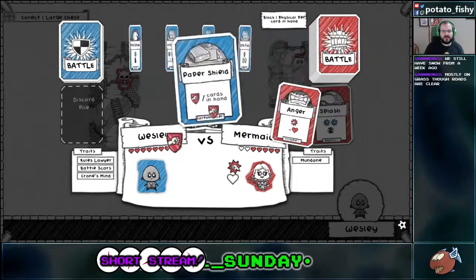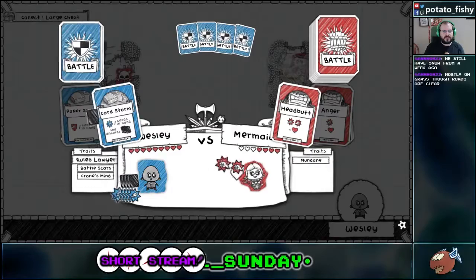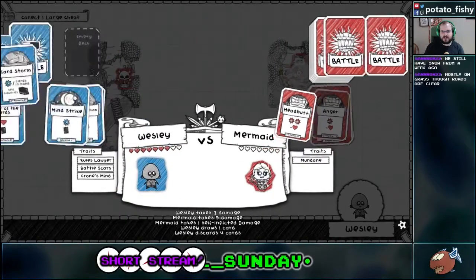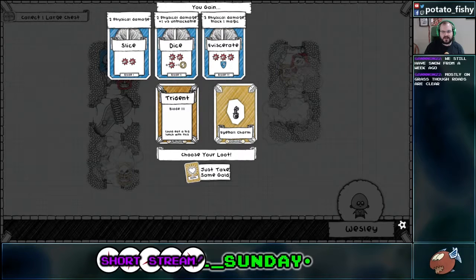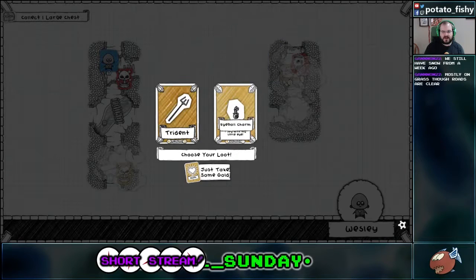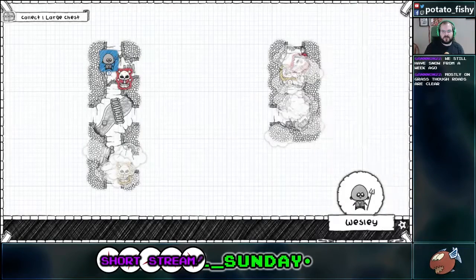Don't have enough cards in hand to really... oh no, that would have worked, because she was going to take one damage. Okay, well then. There we go. Fire Blast or Trident. Wow, the Trident adds a lot of attacks. But this adds health and fire, whereas this adds blade. I think we're going to have to go with the Trident. The Trident's got to be more useful.